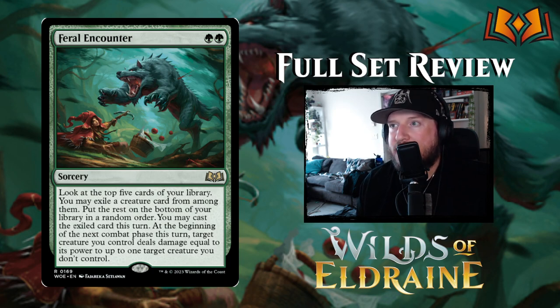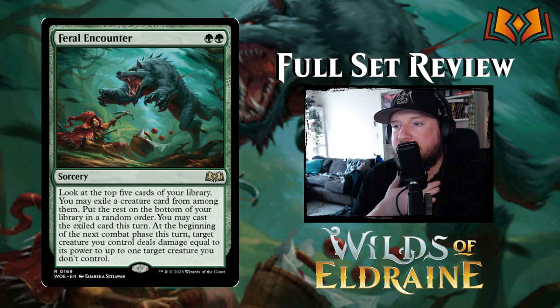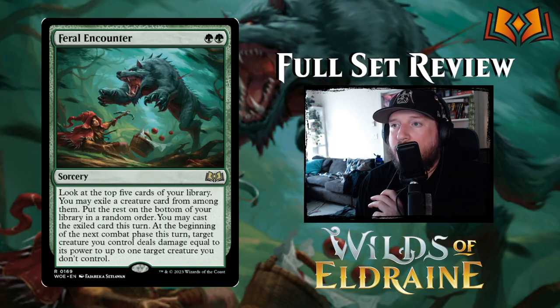Feral Encounter is green green for a sorcery — look at the top five cards of your library, exile a creature card from among them, then at the beginning of your next combat phase this turn, target creature you control deals damage equal to its power to up to one target creature you don't control. You may also cast the exiled card this turn. It's a complicated bite spell — you're dealing damage, not taking damage, but you need a creature on the battlefield for it to do anything.